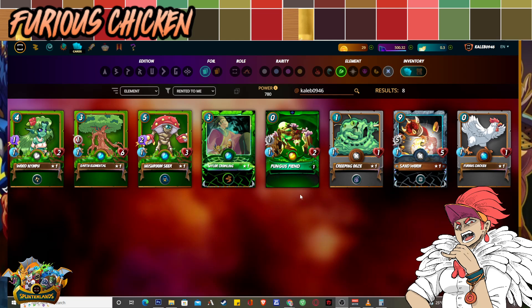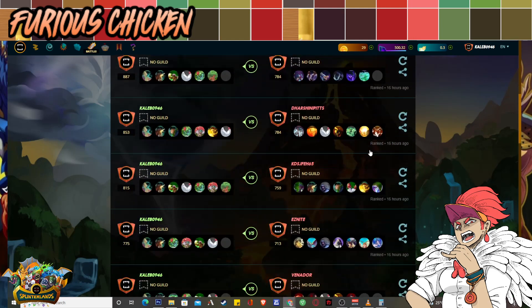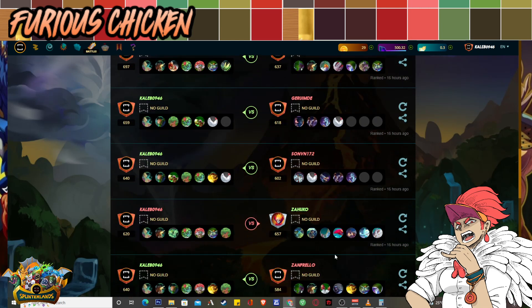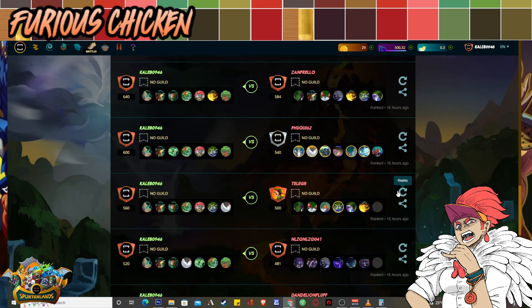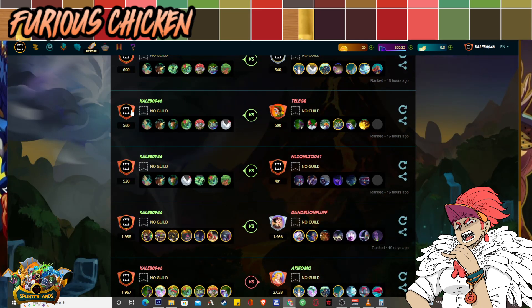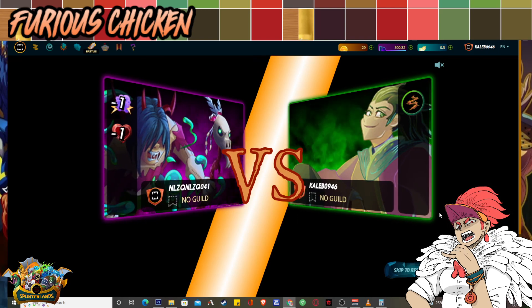Now let me show you how to use these cards. I'll jump into the match history for this account. My record was 15-1 — I lost once, I think because my opponent had General Sloan, though it might have been my fault. But as you can see, everything from about 16 hours ago is all wins starting from 500 rating. Let me show you some of the matches and break them down so you have an idea of how to play these cards.